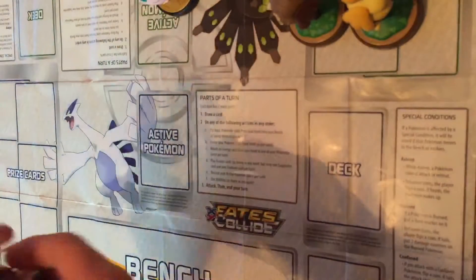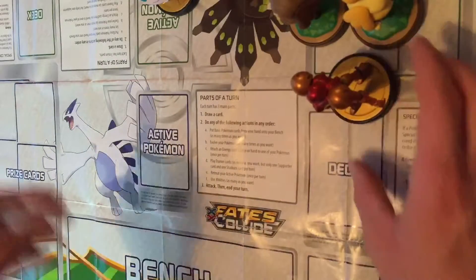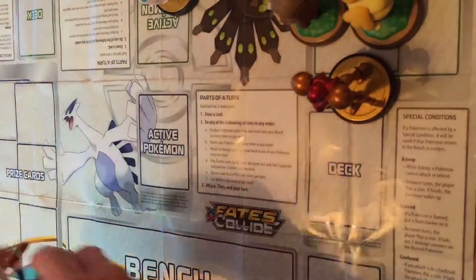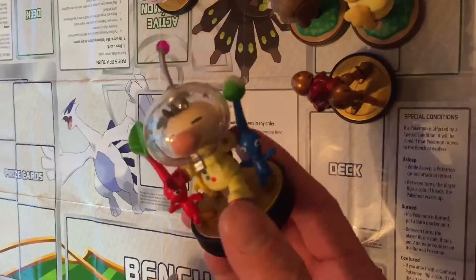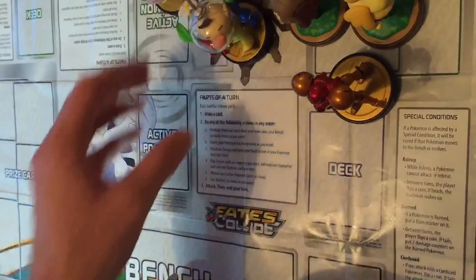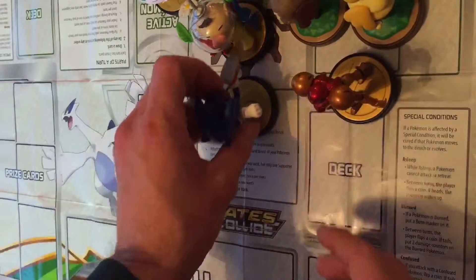A couple of loose ones not really part of any wider series: Samus there from Metroid — the only Metroid one I own. Captain Olimar with some Pikmin. And everyone's favourite Nintendo character — Sonic the Hedgehog.